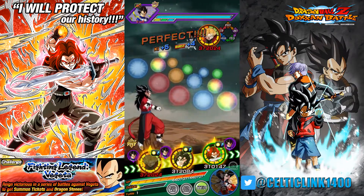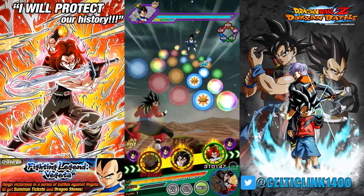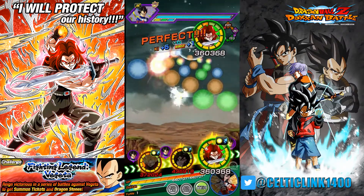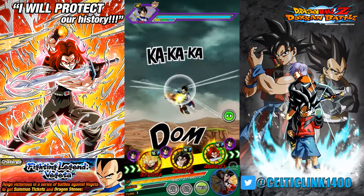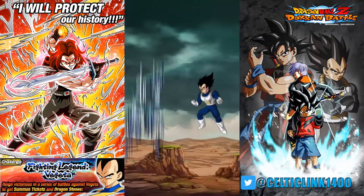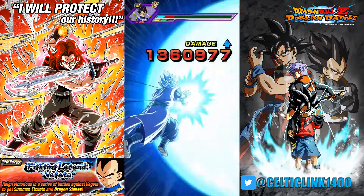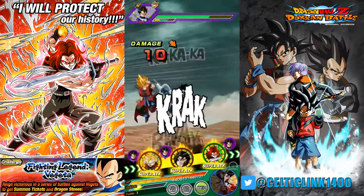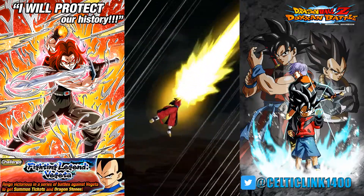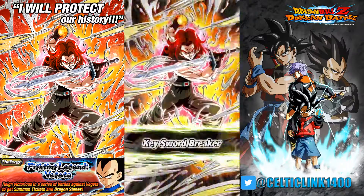It looks like I have a Trunks and a Vegeta on the second rotation, so I'm going to keep the Zeno Goku on this rotation and rotate off the Gohan next so that way we've got Gohan and Goku together, then Trunks and Vegeta together on the other rotation. I think that's the best setup so Goku and Zeno Vegeta can focus on stacking and consistently provide support each turn. We brought along the Zeno Vegeta because he does provide support — a nice little additional bonus each turn he's on rotation.